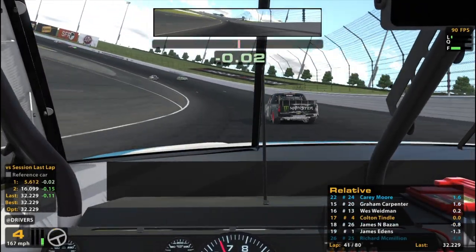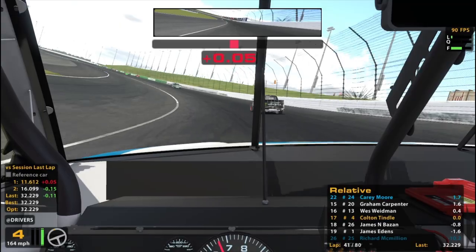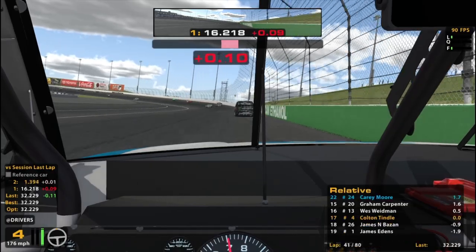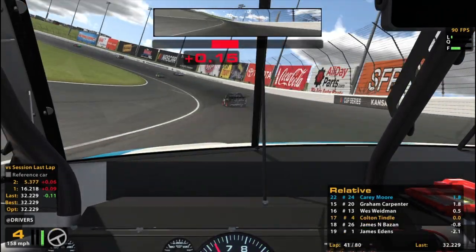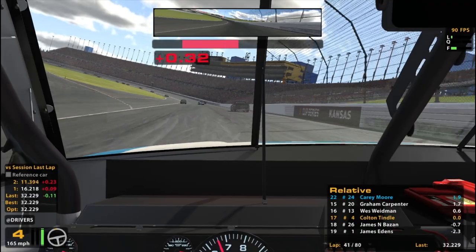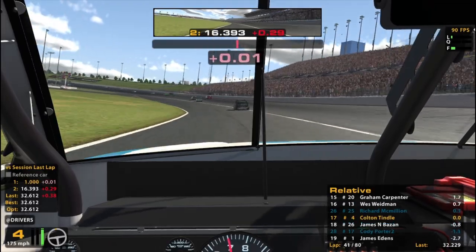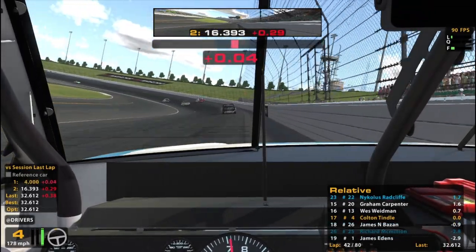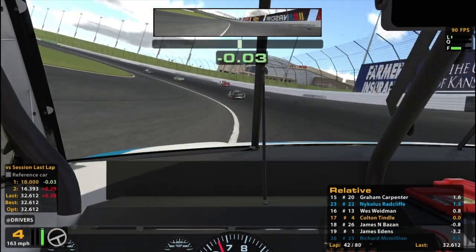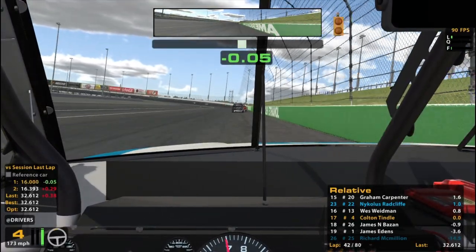Okay Colton, half distance — the estimate is 34 laps of fuel remaining. 3 gallons. That just loses us so much time. Maybe — at least going a little easier is going to leave us feeling pretty good in the long run. That's a nice little bonus as well.